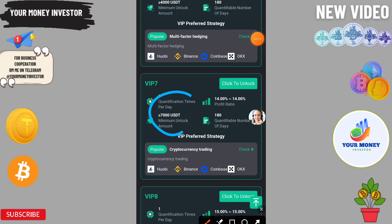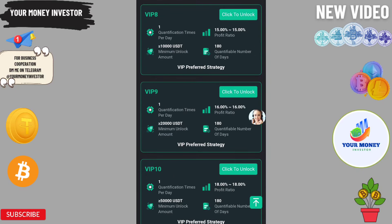If your team recharges 1000, you will get an extra 20. If they recharge 3000, you get extra 80. At 6000 you get 200, and at 15,000 you get 500.